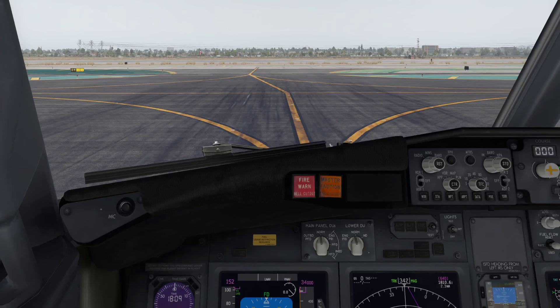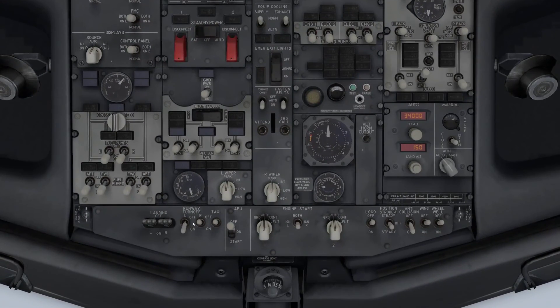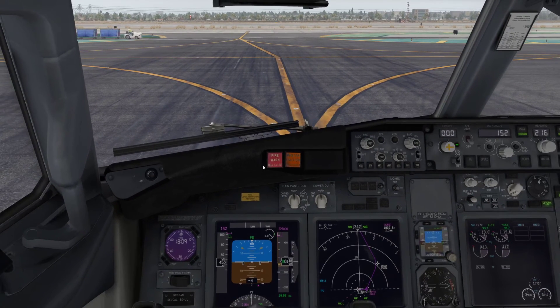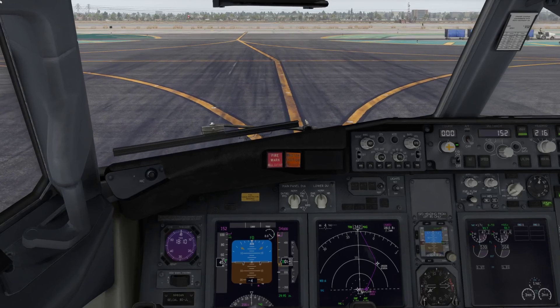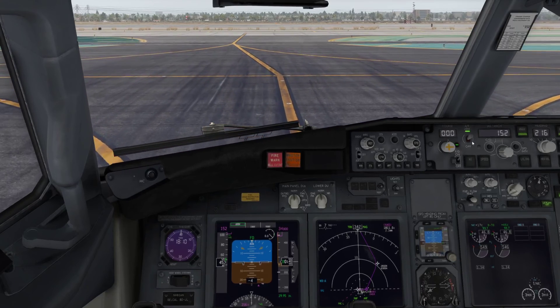There goes the pushback truck. When it's gone and clear so we don't blind the driver, go runway - get the runway turnoff and center lights on, taxi light is on. Release park brake, throttle up, and taxi to the runway.